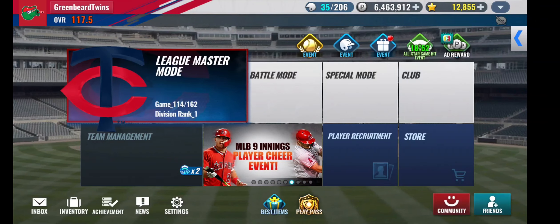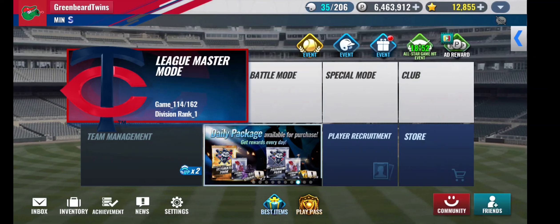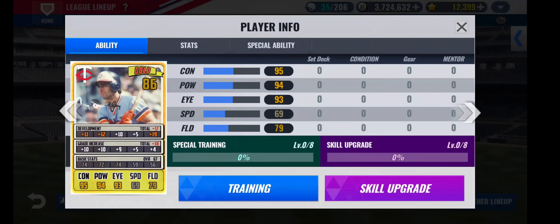As you saw, we pulled a Team SIG - Roy Smalley. So let's hop into training him and getting him in the lineup. We've got a train now on Smalley here. Unfortunately, with his base stats, he's not a great card, even when maxed out BD.